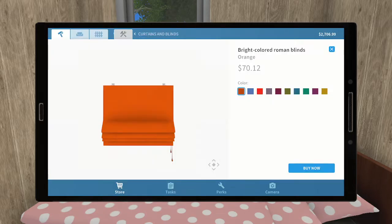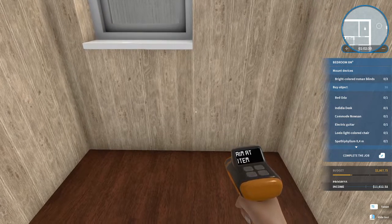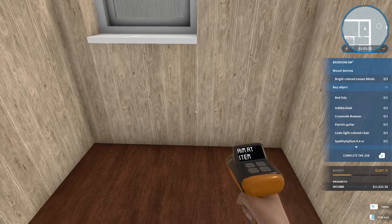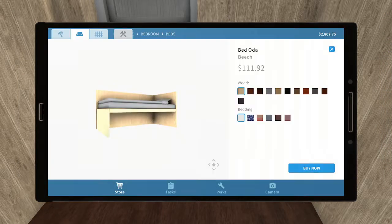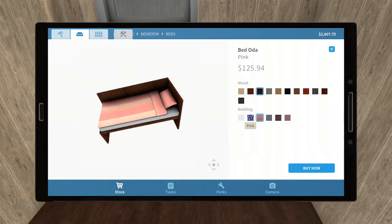We're doing bright colored Roman blinds — please tell me I'm going to find something to match that pale pink. Oh god, that's horrible in combination. Oh man. None of these go with it. Okay, so I'm actually going to have to sell the bed and buy a new one. We have enough money, right? We only have $2,800 — I think we'll be fine but I'm kind of bummed. None of these go with bright colors — are you kidding me?